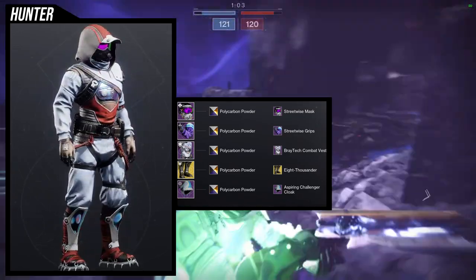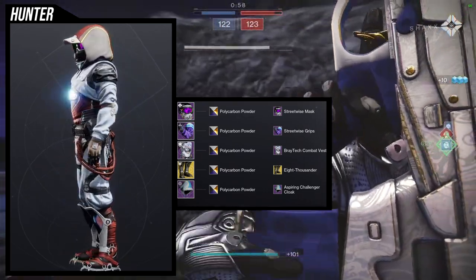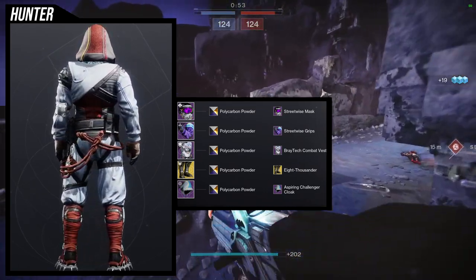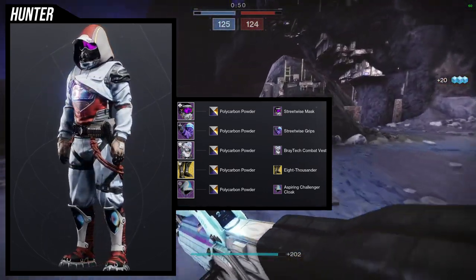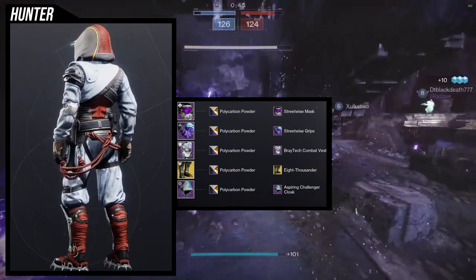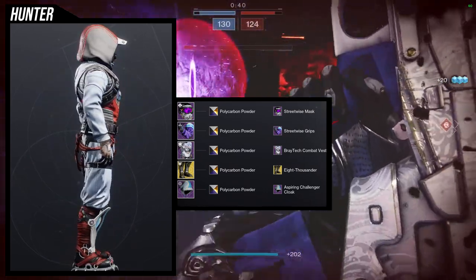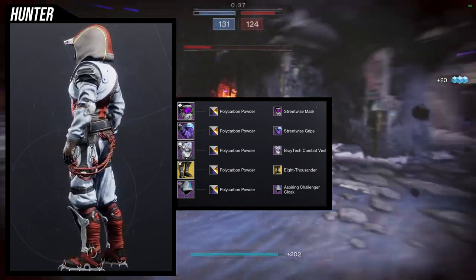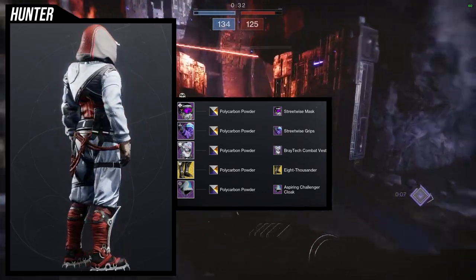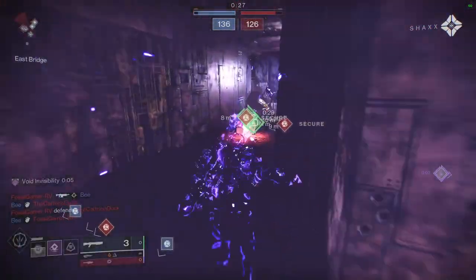I think this might be my favorite set overall — it's super cool. The unfortunate part, which I mentioned in my armor review, is that the lines at the top of the helmet don't change color — specifically the red and yellow lines. Also, the Aspiring Challenger Cloak takes shaders really terribly. Polycarbon Powder does not give it that gray color — the cloth literally only takes white or red, so this is going to look bad with most shaders. At that point you'd probably just want to switch out the shader for something else, which is really unfortunate because I like that cloak a lot.